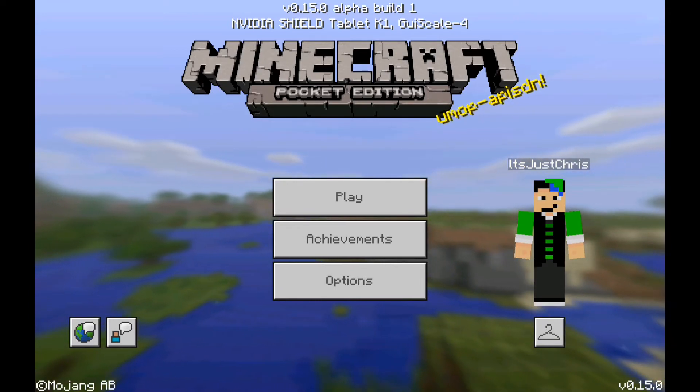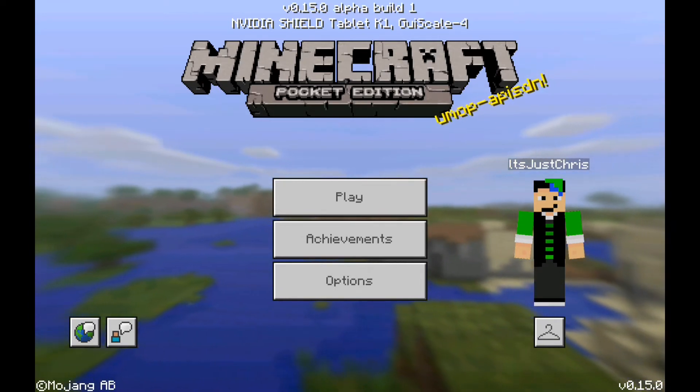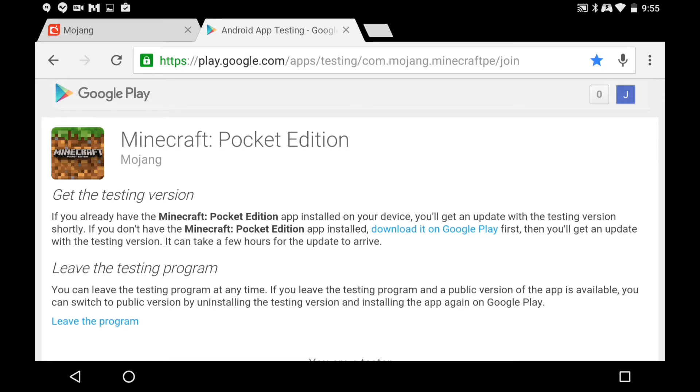Now I'm gonna show you how to get this yourself. What you're gonna want to do is click the link in the description and it should bring you right to the page. If anything changes, there will be a new link in the description.